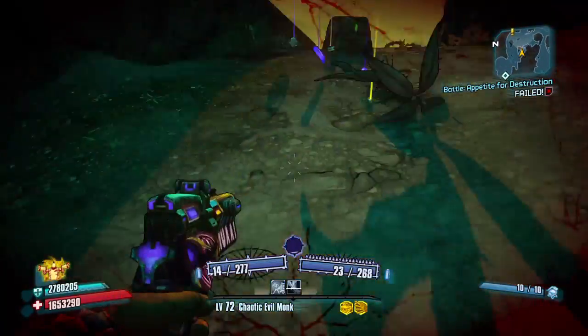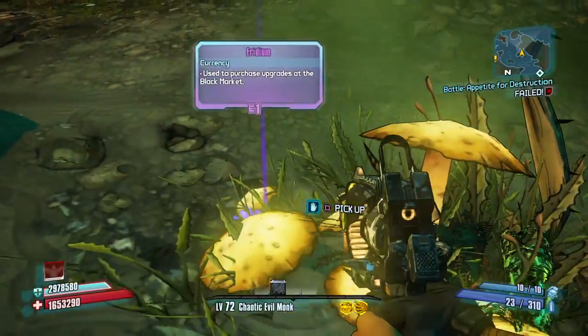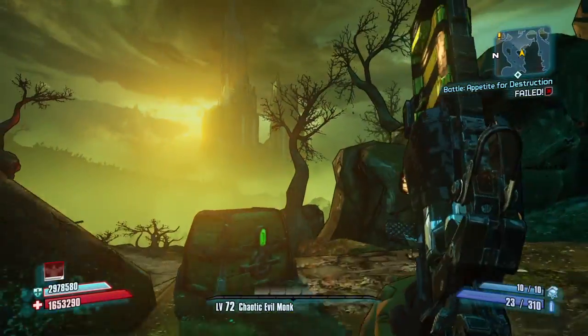It doesn't drop the B-Shield, but sometimes it does drop something good, like your radium and the cool-down thing.